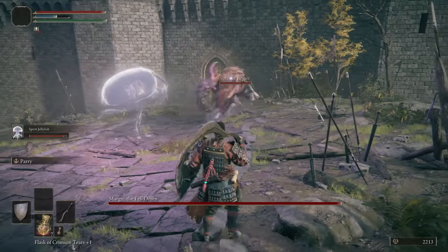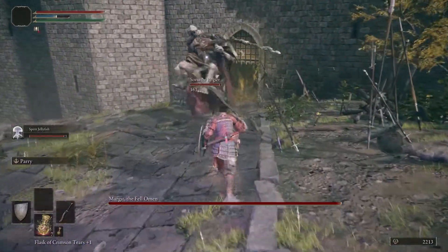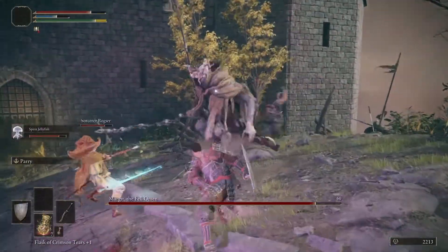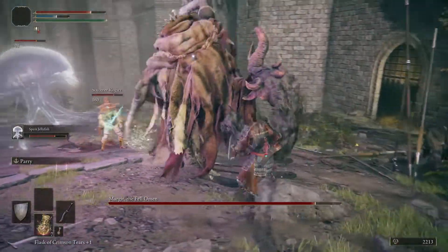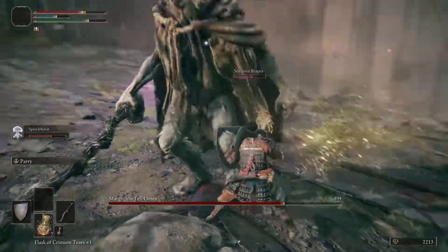Roger's gonna die immediately, but the jellyfish is gonna survive until the second phase. All we have to do is just play defensively until he's distracted by your friends. Once he looks away, slash away from his backside. Get ready to become the first backstabbing Eldenlord.